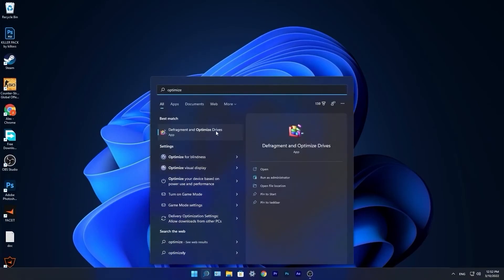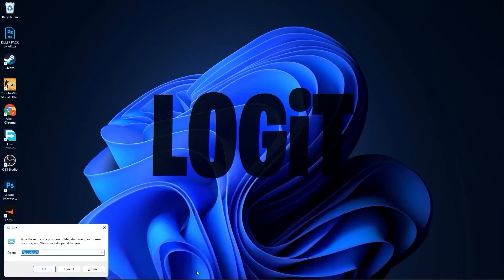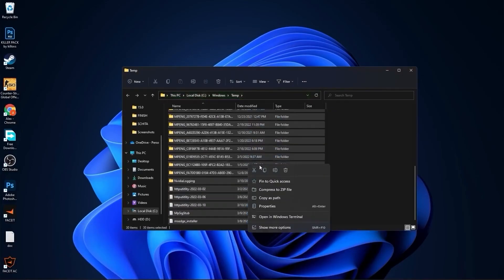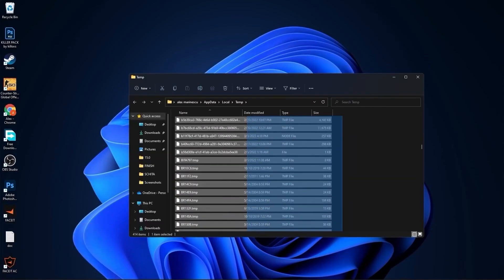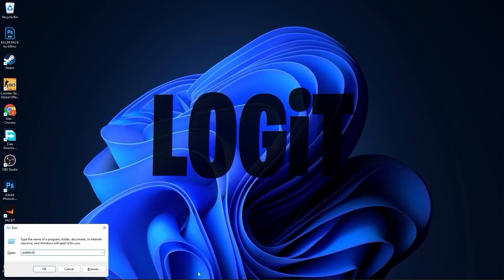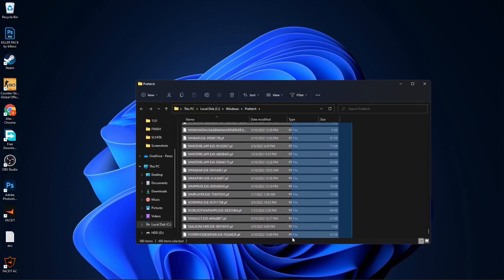Go to the search bar, type optimize, and press on defragment and optimize drives. Select your C drive and press optimize. Then go to the other drives, first press analyze and then optimize. Go to the search bar, type run, press enter, type temp, press ok, press continue, select all the files and delete them. Then go again and type %temp%, press ok, select everything and delete them. Go again, type prefetch, press ok, press continue, select everything and delete them.